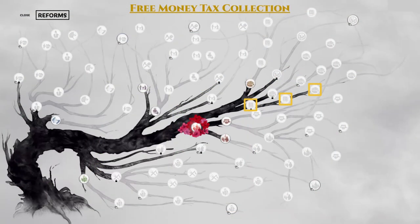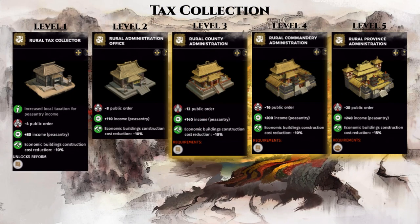Next, we move onto the yellow reforms, where we start with the free money tax collection branch. These 3 simple reforms unlock all the tax building upgrades shown here. These buildings are a staple of my early game economy and should be yours too. In the early game, your settlement level should stay around the small city level to save food, and these tax collection buildings are one of the few building chains that can be upgraded to level 5 when your settlement is only at level 4, so you can get a higher level of peasantry income from these buildings.